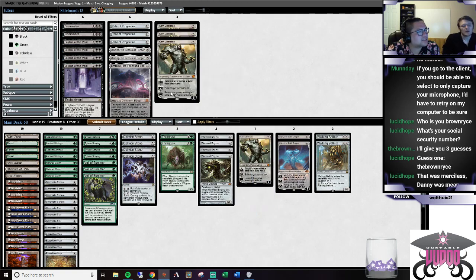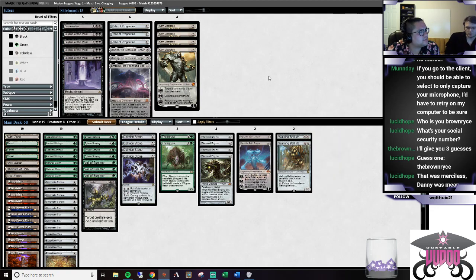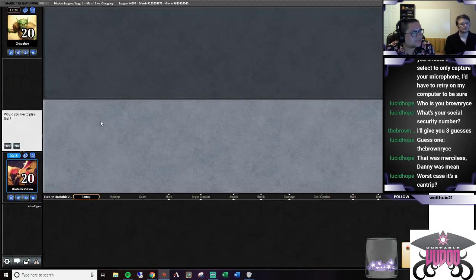Let's bring that in - I think that is their game board plan. They brought in the Rabblemaster, so it makes a lot more sense - you can just go turn two counterspell, turn three Rabblemaster, turn four hold up Snap or Cryptic. So what I'm going to do is cut four cards, bring in three Veils and one Dismember, and cut the third Nature's Claim for the other Dismember. This way I can take out the Rabblemaster that murders us.